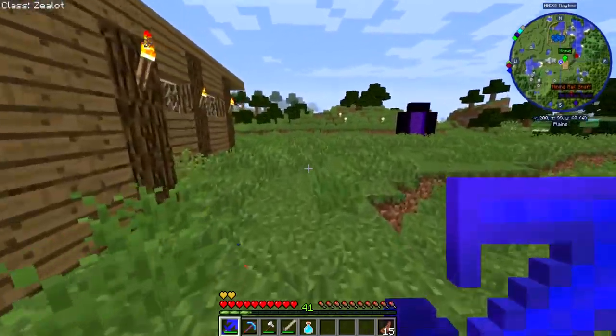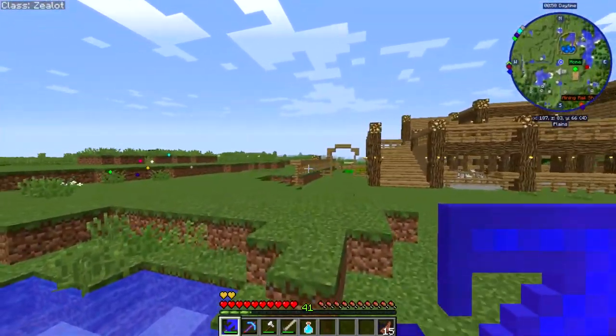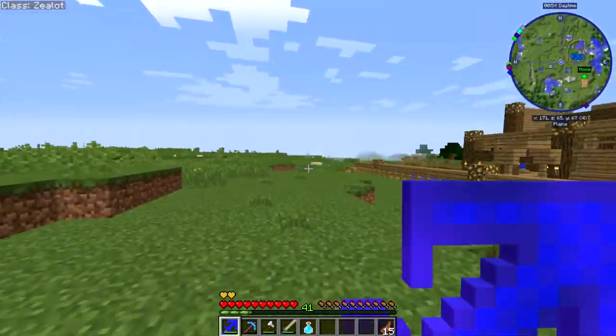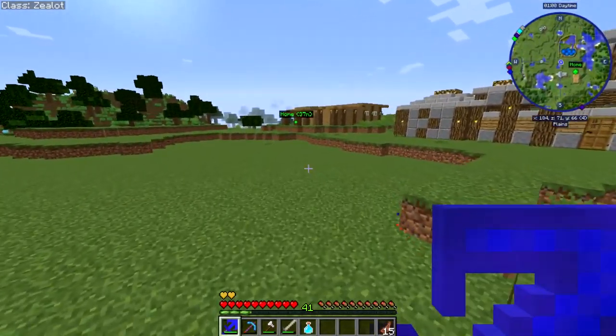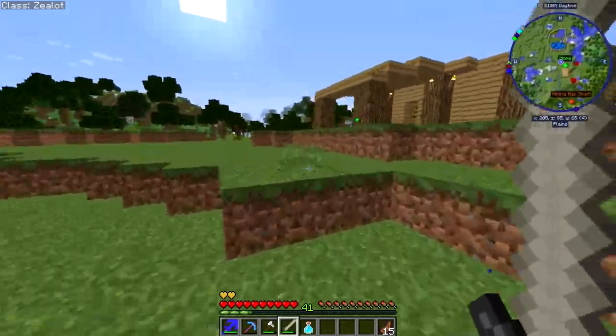I'm trying to think where we could put it. I was thinking maybe we could put the doghouse over here, and then when we get more pets we can put it around this area. But first, like I said on the last episode, we're going to build the nice ice dragon bone sword.